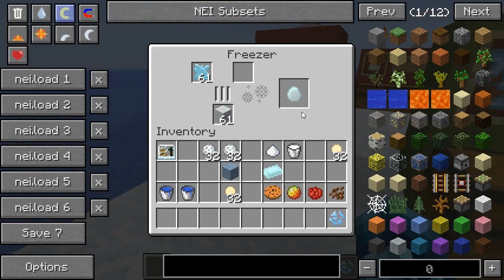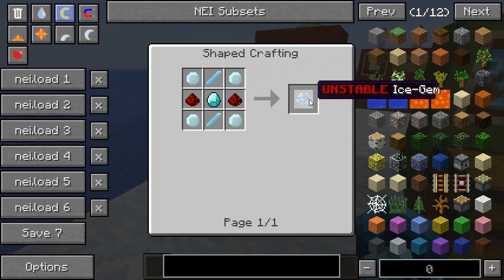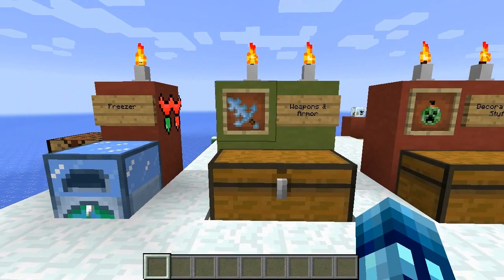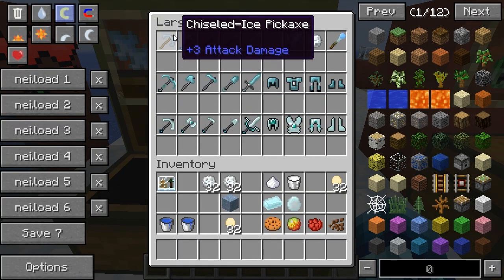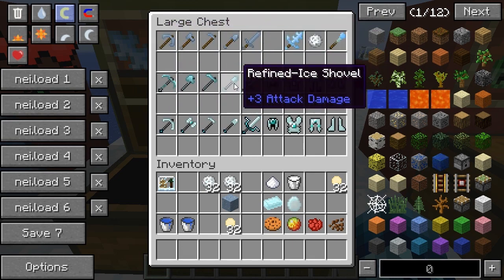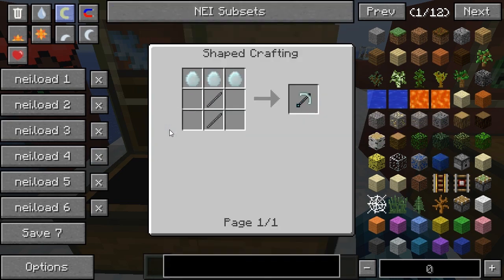The diamond turned into an ice crystal in the freezer. You can also place an unstable ice gem in there — crafted with some ice balls — and the outcome will be a normal ice gem, which is used to craft some pretty cool items. To summarize: the basic ice tools are better than stone but worse than iron; the refined ice tools and armor are better than iron but worse than diamond; and the crystal set is better than diamonds.